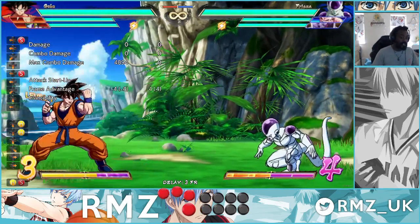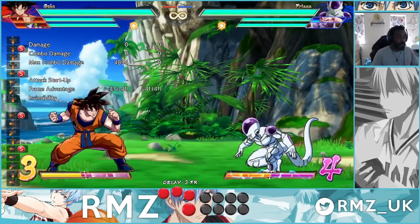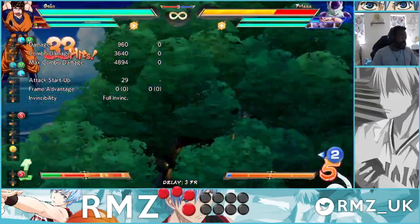Number one, base Goku obviously has the Spirit Charge at 214S. If he uses 22S now, Goku can charge by himself, so what this means is he gets more damaging routes when he releases, or even Spirit Bomb if he's level 3.